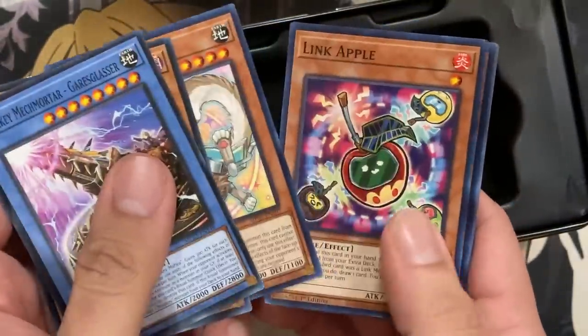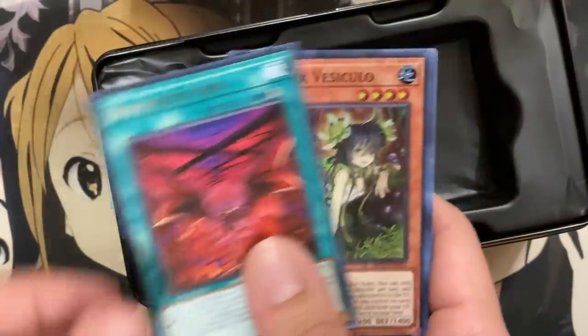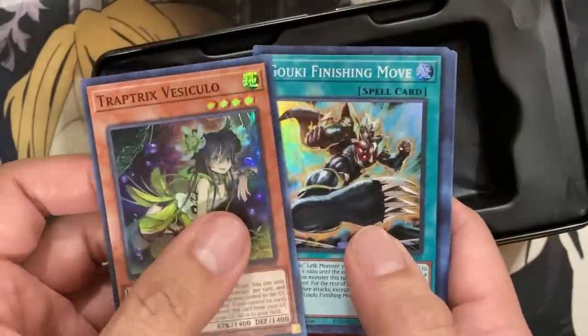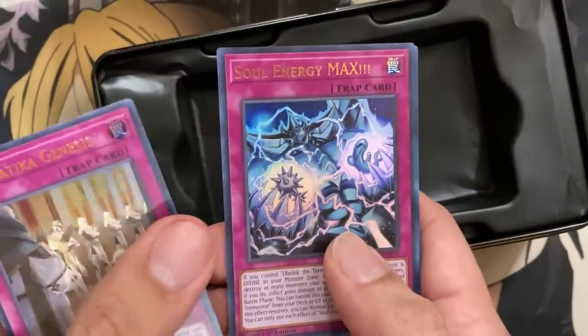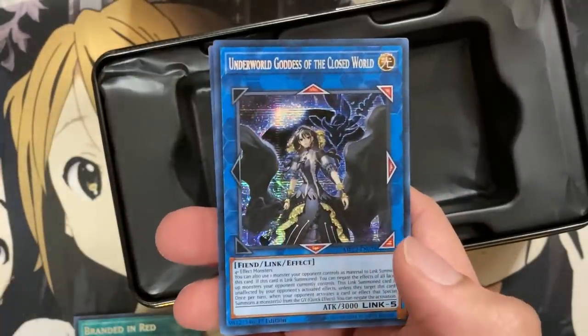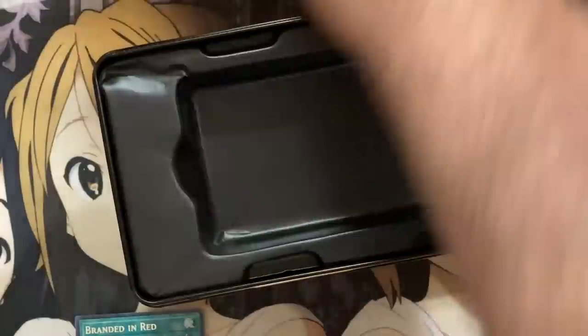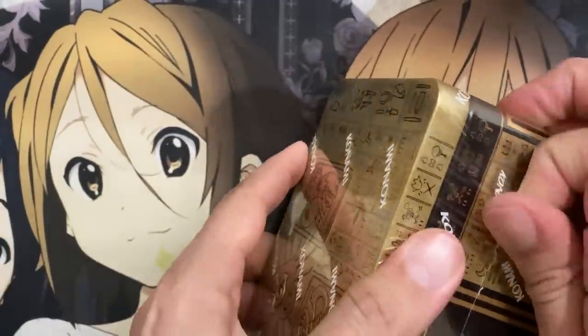Last pack for tin number 6. Link Apple, Eta the Sun Magician, and we have Branded in Red in rare form. Trap Trick Vesiculo, Goki Finishing Move — this is going to be nice because I believe we're getting new Trap Trick support in the Maiden set when it comes out. Dogmatica Genesis for an ultra rare, Soul Energy Max, and our secret rare is another Underworld Goddess of the Closed World. Pretty good, especially trade-bait-wise, because it'll be so much easier for people to pick up cards they need for decks. A lot of these secret rares were just so pricey for people wanting to play casually at locals.